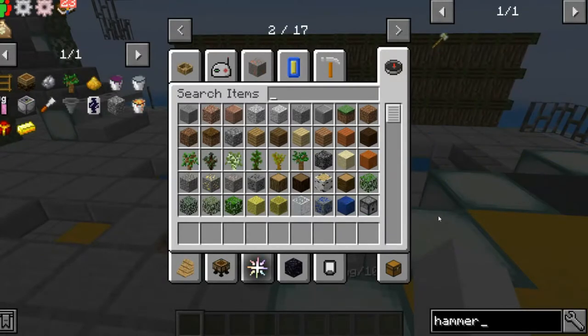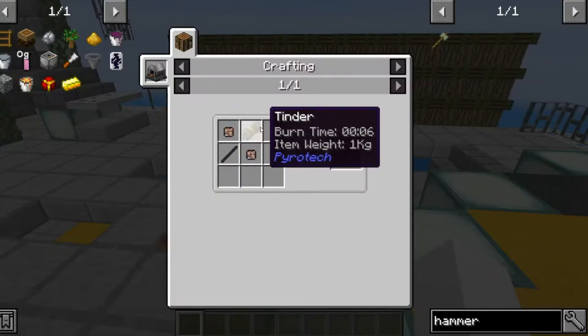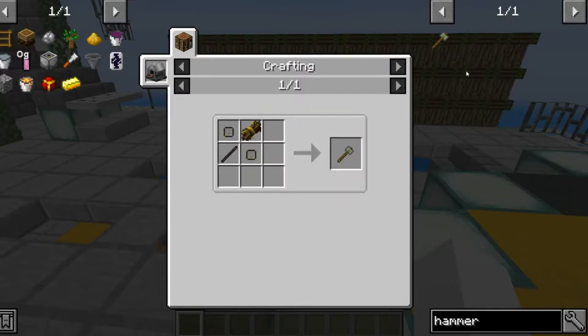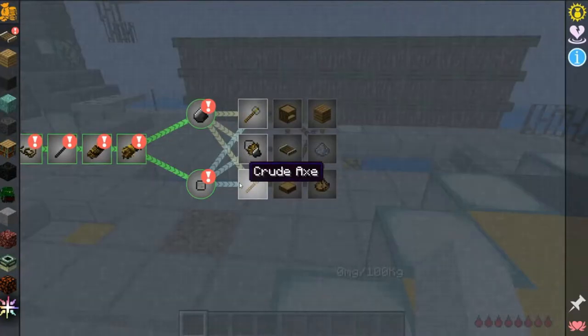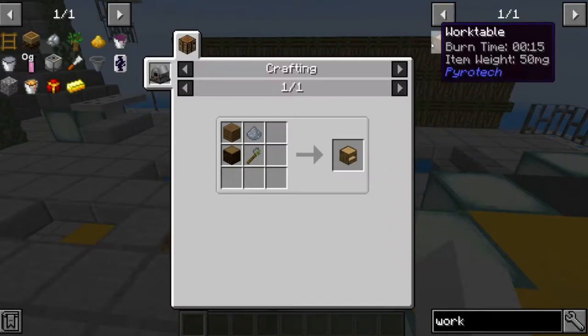To make a hammer, you have to have tinder — really expensive — rock, rock, and a compressed stick. What you're going to need the hammer for is the work table. This is your first starter workbench.